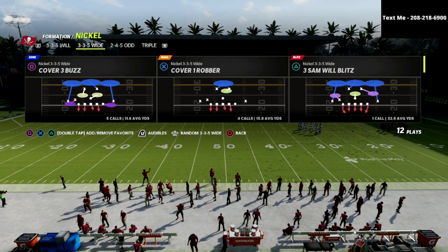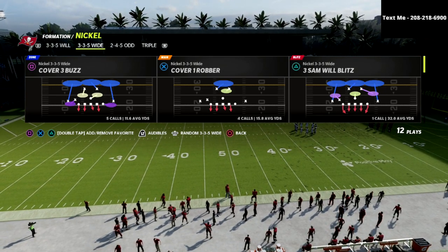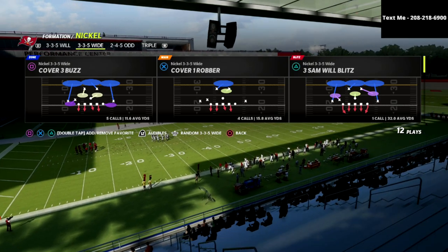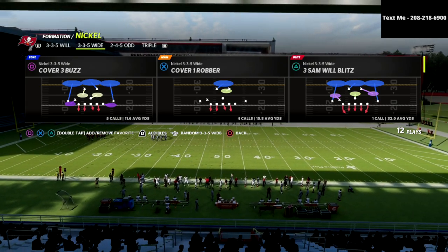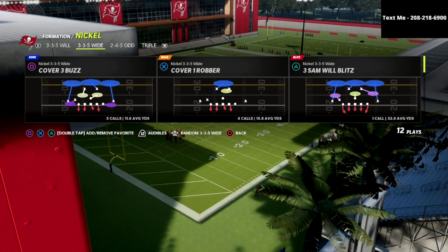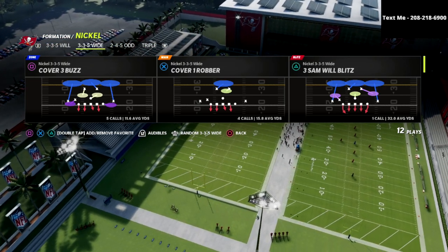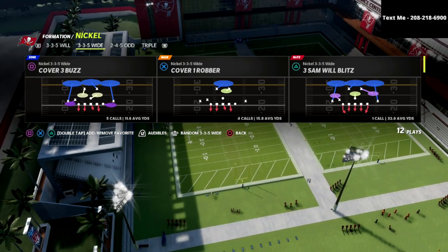I've already released 12 ebooks — 8 defensive guides and 4 offensive guides. Pretty much every offensive guide works well on current gen, and we've got a couple of defenses that are very effective on current gen as well. You get all of that content, and as new patches come out, we update the guides to keep you fresh.